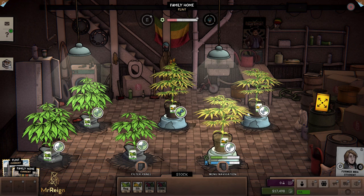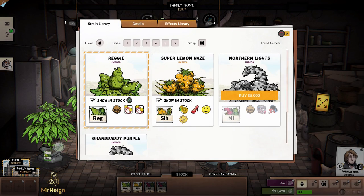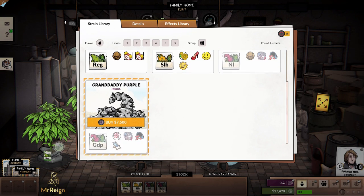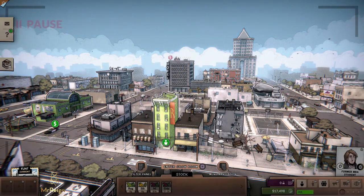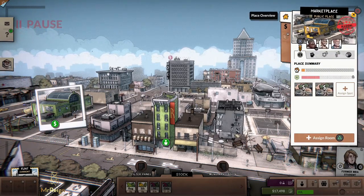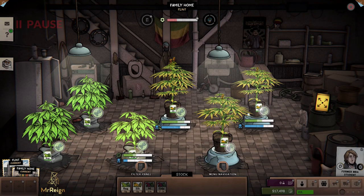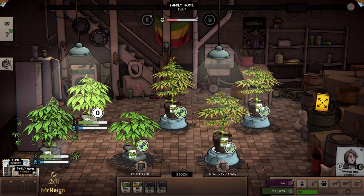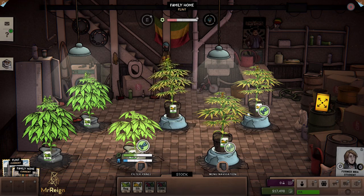I'm super amped to see where it goes now that I've got the basics down — it was super confusing at the start. I've got $17,000. I want to get Northern Lights because the Vagrants like them. Let's do that — probably take away this Reggie right here. Fast forward — we've got some trimming to do. Let's do that and that and that. They don't need any more water.